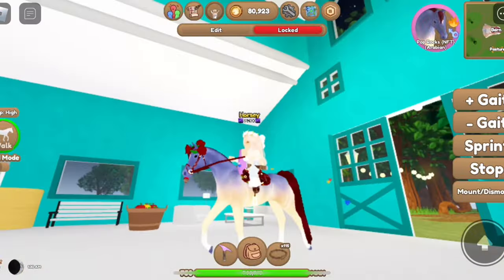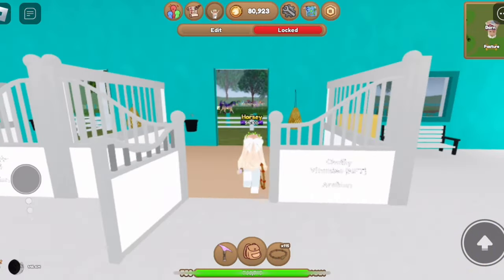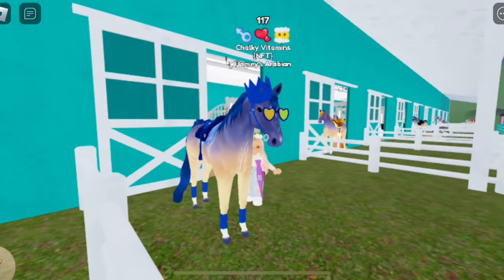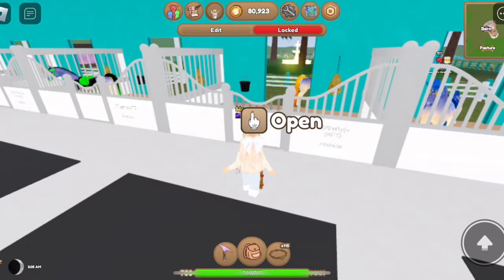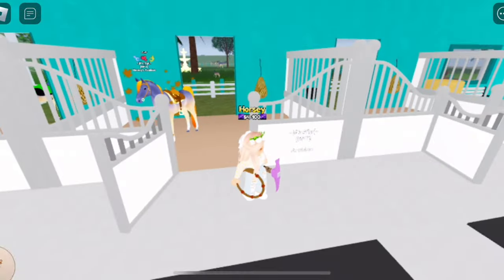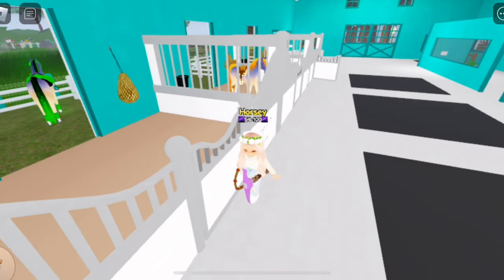Let's go into my barn. It's very bright in here but let me introduce you to all my other Equinoxes — then that's it. I have horses in my locker obviously but I don't feel like doing that. Anyway, this is Chalky Vitamins. This is Firefly — he's my second ever Equinox. And if you can see him back there, that's Mystery.